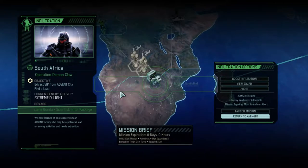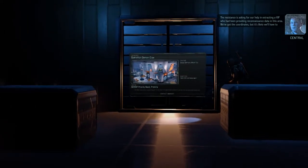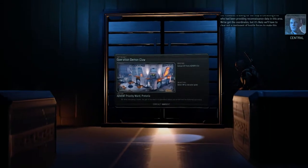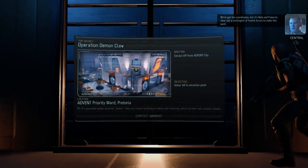Welcome back to XCOM 2 Long War 2, my name is Dr. Nott and today this should be interesting. One soldier, 200% infiltrated, vulnerable enemy readiness, extremely light enemy activity, soldiers concealed — but the scientist we are trying to extract is not. The resistance is asking for our help extracting a VIP who had been providing reconnaissance data in this area. We've got the coordinates, but it's likely we'll have to clear out a contingent of hostile forces to make this work.